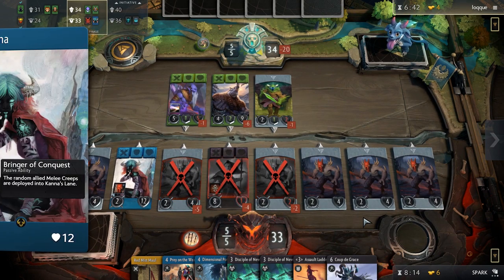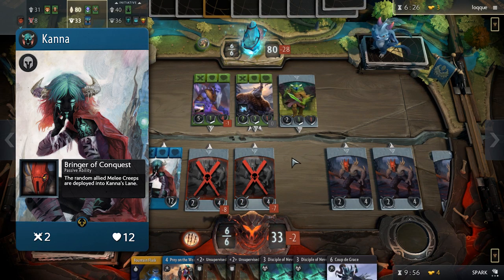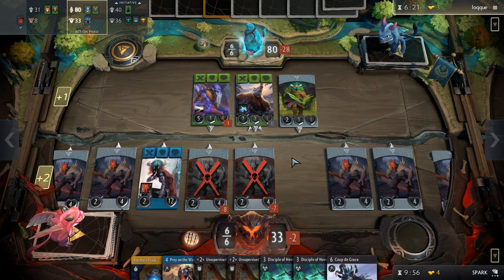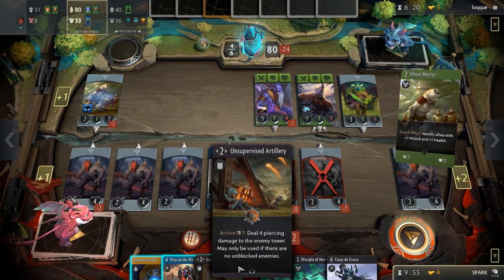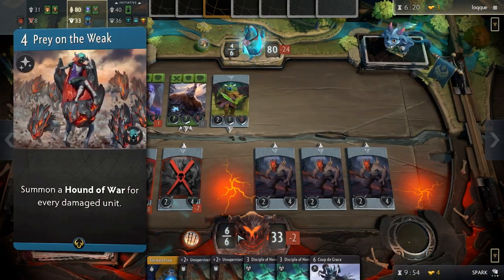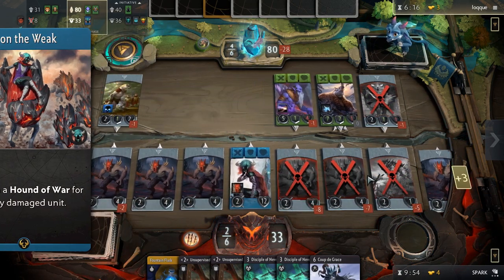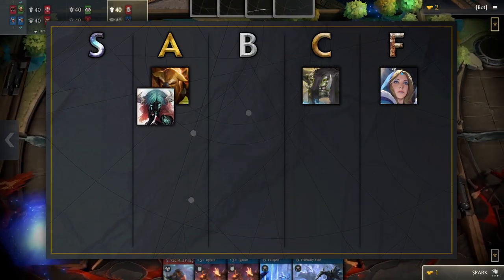Next, we have Kana. Kana has the highest health pool of any of the blue heroes. This will keep her alive for a while to make the most out of her passive, which forces the random melee creeps to spawn in her lane. If she stays on the board for multiple rounds, which she probably will, the board can quickly become overwhelmed with creeps — she can basically solo win you the lane. Her signature card, Prey on the Weak, can bring you back by summoning a large number of hounds to either attack the enemy tower or protect yours. Strong stats, passive, and signature tells us that Kana belongs in the S tier.